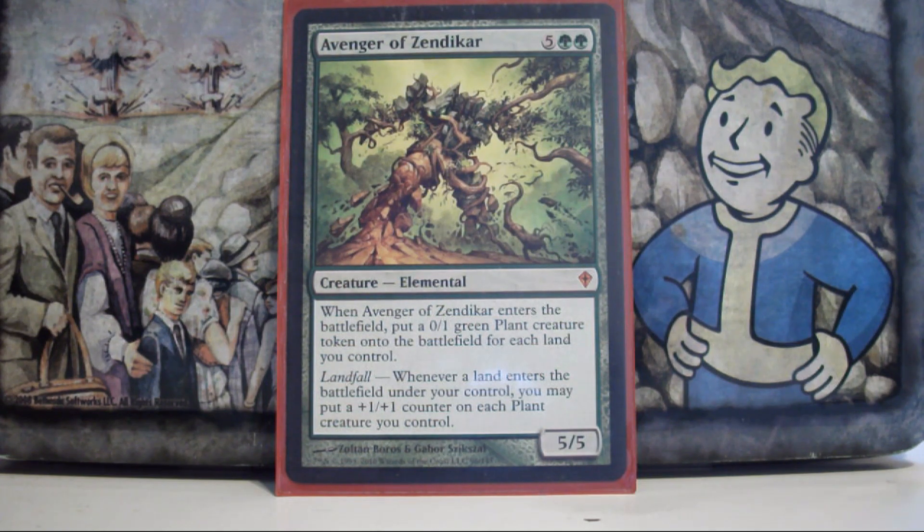Last card — Avenger of Zendikar. This is my backup to Prosh making a million tokens. He's the only creature I know of that can imitate Prosh's ability to make that many tokens. I can pump up the tokens with just his ability, or pump them up with any of the things that go with Prosh.